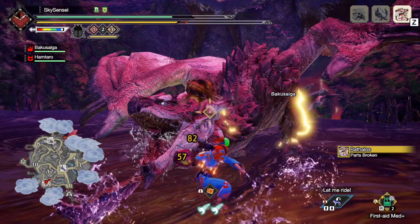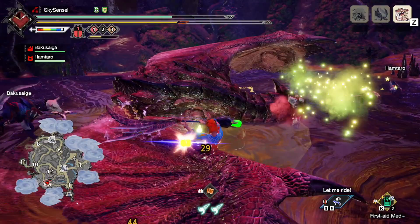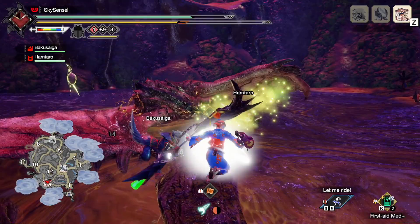Both wirebug skills actually unlock at the same time in Sunbreak. They appear at MR4, which I believe is just after the Lunagaran Urgent Quest. I much preferred this system over base Rise — it was so much more complicated to get all your wirebug skills before. In Sunbreak, all you need to do is keep moving through the questline and you will be given all the skills for all the weapons.